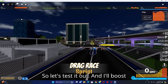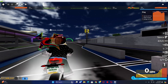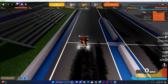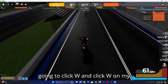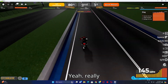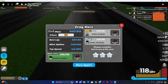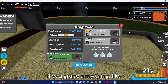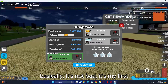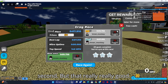Let's test it out — I'll boost because I'm still learning how to boost. I'm clicking W on the keyboard. It's 7 seconds, which is a bit slow; if you use a grapple or trick it'll be like 5 or 6 seconds. You get $0 for second place, so first place matters.